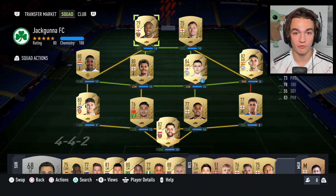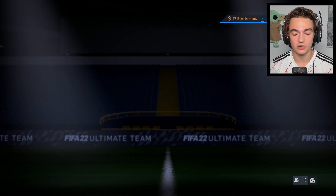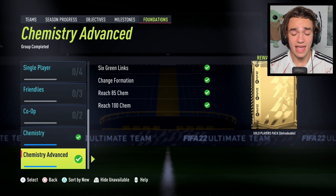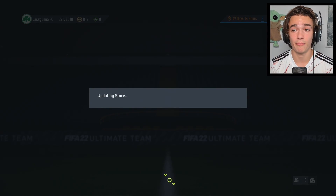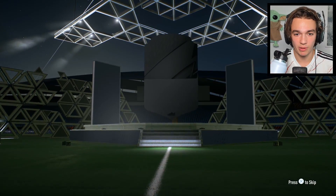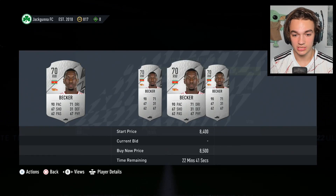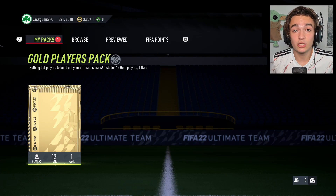I have no idea what to expect from Antonio and we definitely need to get Harvey Barnes out as soon as possible. We've got an objective to collect — six green links gives us a gold players pack with one rare gold in it. I've actually gotten an icon from a gold players pack before, so let's hope we can repeat that. Opening the silver pack first — I'll hold onto these players in case they're useful for any silver games we have to play.